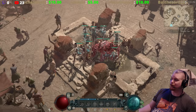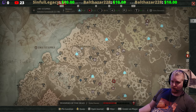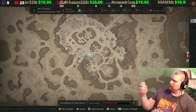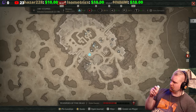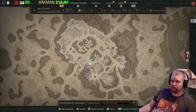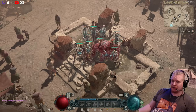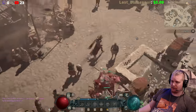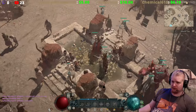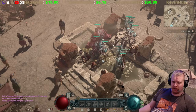A fountain has been discovered, and it has clues as to the whereabouts of the secret cow level. It is located in Ked Bardu, which is in Dry Steps. Inside Ked Bardu, down at the very bottom, there is a fountain — right here. You may have accidentally walked through it. It's kind of strange; it has oxen all around it.